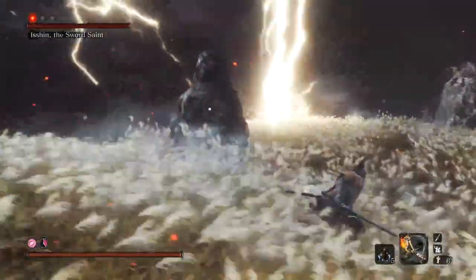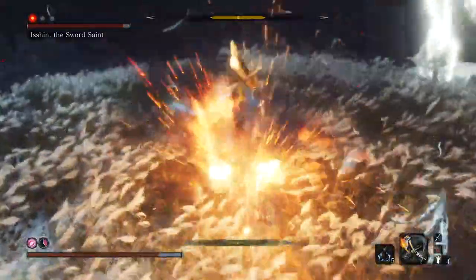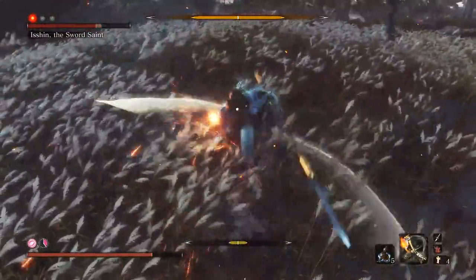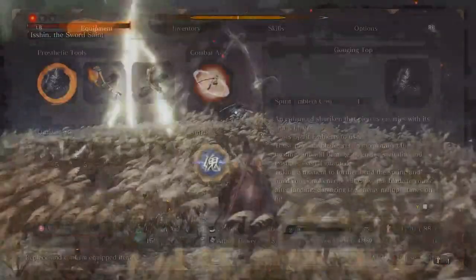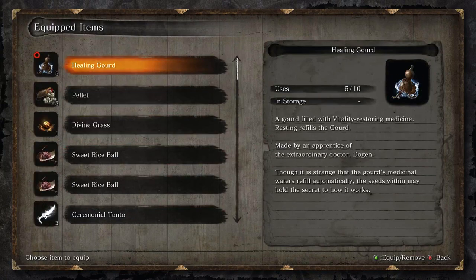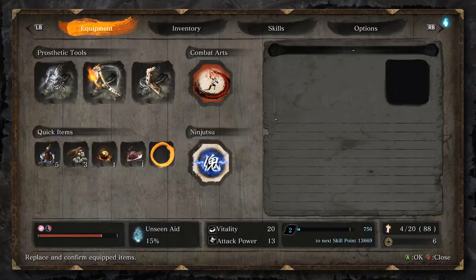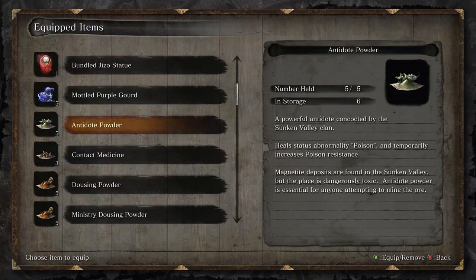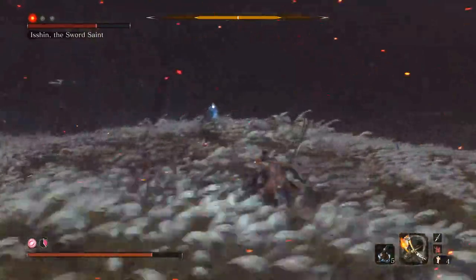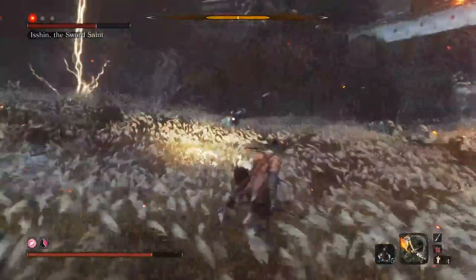Phase four is much like fighting Owl. We're going to be using Mortal Draw, baiting out the jump attack. You can get a few hits in with whatever axe emblems you have left, and if you're able to, time a lightning counter. Now if you can do phase two without using the axe technique, phase three is even easier because you have the lightning reversal. If you can do that through phase two, then phase four isn't even a thing. Isshin gives you a way to make the stage you just beat even easier.